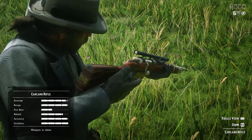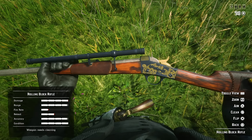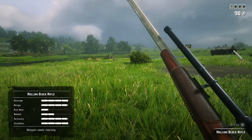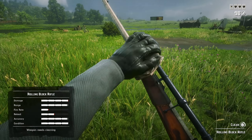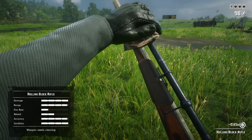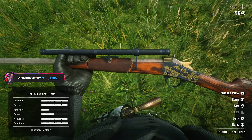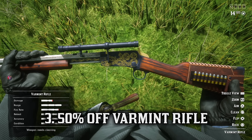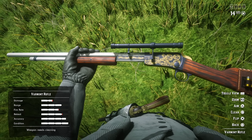The carcano fares much better against tank builds, tonic users, and for PvE free roam content. The rolling block sits in a special niche — it offers a bit more damage, maintaining a one-shot kill on non-tank and non-tonic users, and only needs sharpshooter instead of sharpshooter plus peak condition like the carcano requires. The damage difference is minuscule: the carcano deals 101.1 damage and the rolling block deals 121 damage, but the rolling block requires a reload after every shot whereas the carcano allows up to six rounds before reloading. In most gameplay situations, the carcano is going to be the victor.